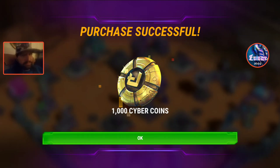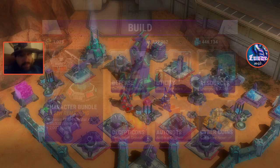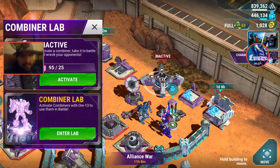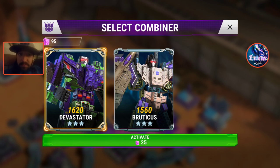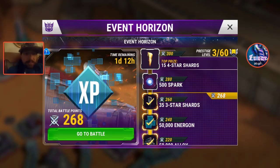Hey guys, I'm here with an advanced technique — it's a tutorial, but more of a power leveling technique to use on triple XP. I just got a thousand cyber coins; I had five left on Google Play from the Destroy Chase event two weekends ago. I'm going to activate my combiner — Devastator activated. Now here we go, triple XP.